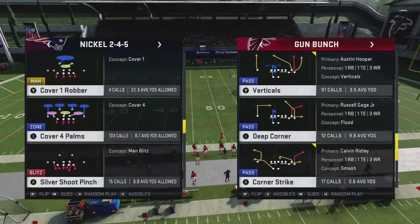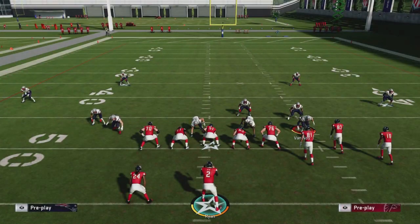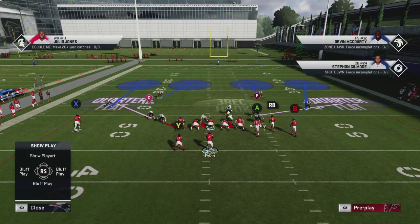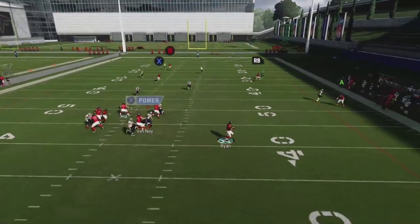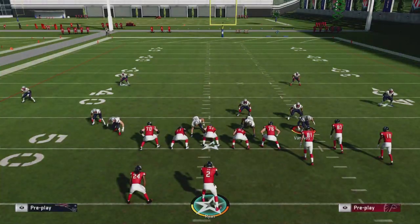Cover 4 Palms is a matching defense — something a lot of people will run when they're stuck on what to call, especially against bunch formations. I want to show you a conceptual way of attacking it no matter what playbook you're in. Here's the deep corner play — I'll block my running back and call Cover 4 Palms. It looks just like every other Cover 4; you can't tell if it's drop quarters or palms by the play art, but you'll see that the defense will match and your receiver gets blanketed.